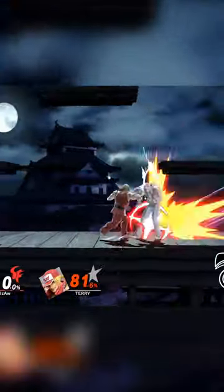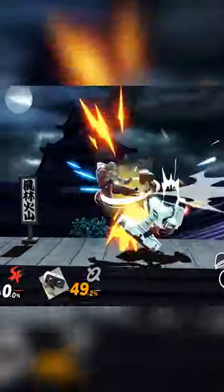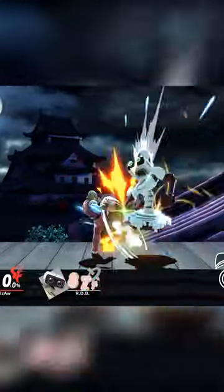Around 75%, Crescent Kick will combo into Up Air to try extending onto platforms for a kill, or Neutral Air for horizontal extensions. From here, you can freestyle.